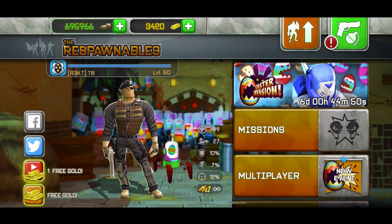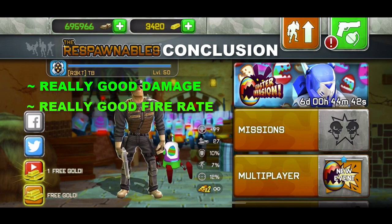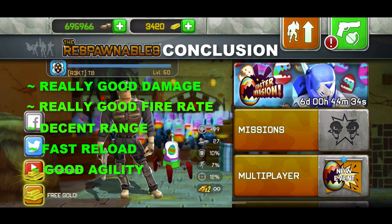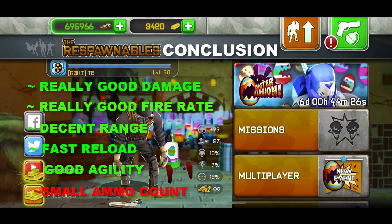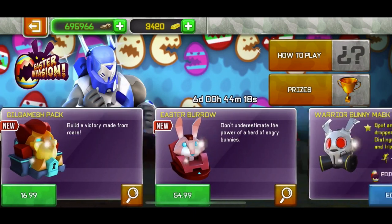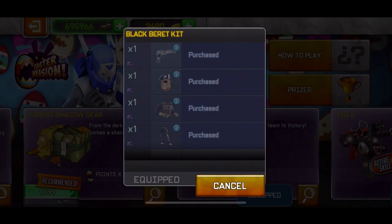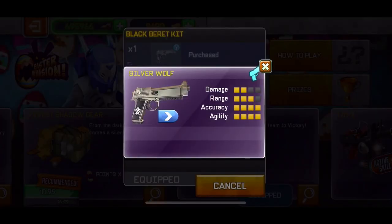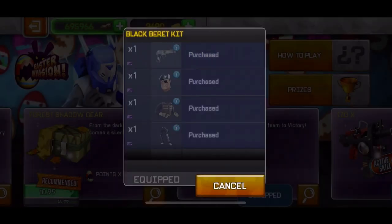Alright, let's do the conclusion. It has really good damage, very good fire rate, decent range, fast reload, and good agility. The bad thing about this weapon is its ammo count, and at really long ranges the damage becomes a bit weak. That's the only bad thing. Overall, would I recommend buying the bundle? 100% for 11 euros, yes. But if you already have the weapon, I wouldn't recommend buying the bundle — you'd basically be spending 11 euros just for the chest. If you don't have the weapon, I would 100% recommend buying this bundle. It's called the Silver Wolf, and the chest is the BB jacket, which increases the rate of fire by 25% for every single handgun. It's really good.